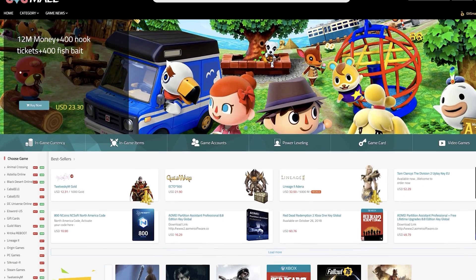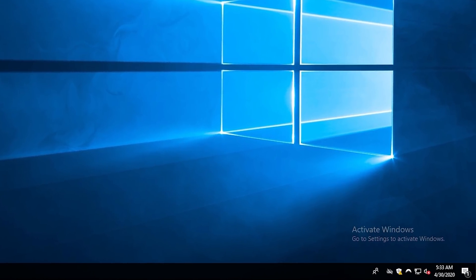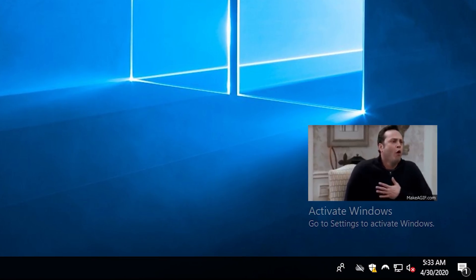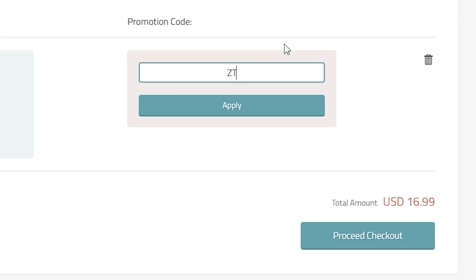Today's video is sponsored by GVG Mall, an online key reseller with our favorite Windows 10 Pro keys. If you're looking to remove that nasty Windows 10 unactivated watermark on your latest gaming PC, head on down to the links in the description. Here you'll find a Windows 10 Pro OEM key for under $17, but if you want it cheaper, select buy now and enter the discount code ZTT18 for an exclusive 18% off discount, which drops the price down to just $13.